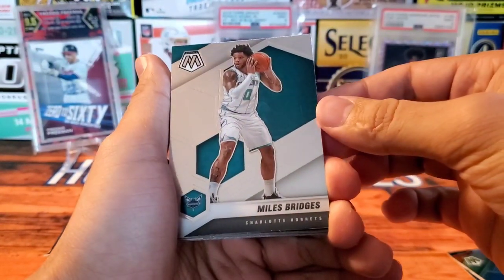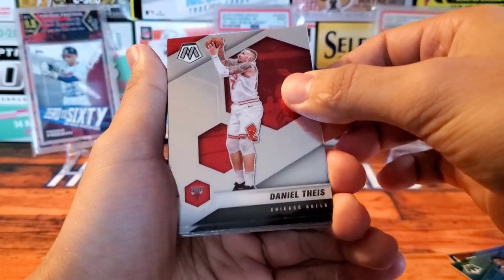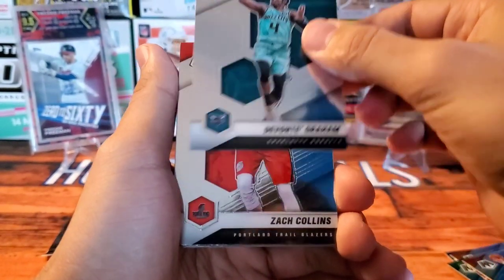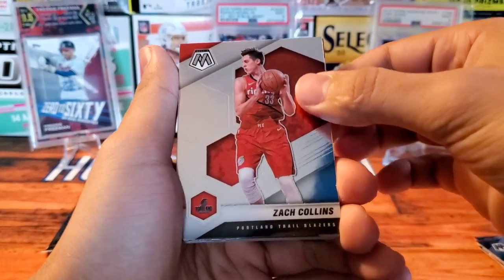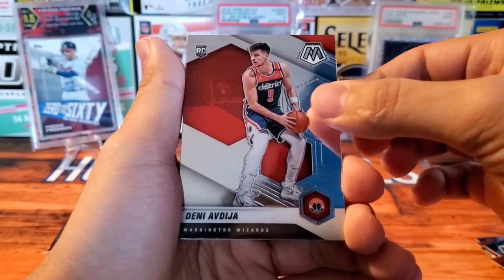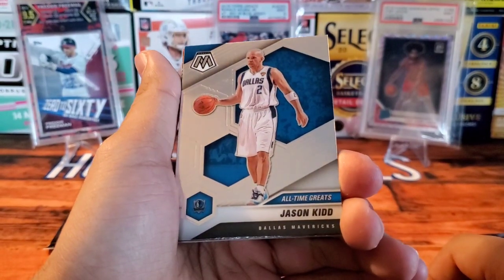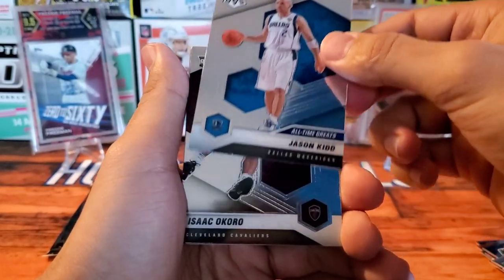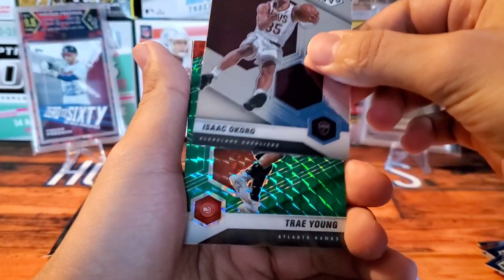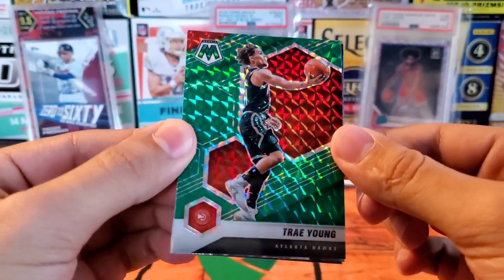Here is the back of Devon Booker. We have Miles Bridges from the Hornets, Daniel Theis, and Devonte Graham — getting a lot of Hornets in here, definitely wanting LaMelo Ball. Zach Collins, and here's our first rookie: Denny Avdija from the Washington Wizards. We have an All-Time Greats insert of Jason Kidd — that's a nice card. Another rookie here: Isaac Okoro. And a very nice Trey Young — this looks like a green Mosaic.